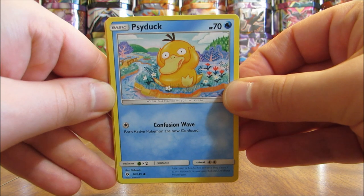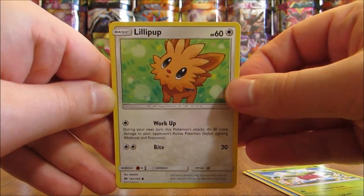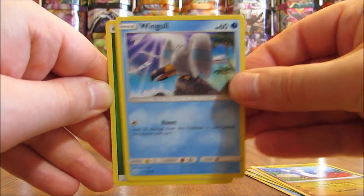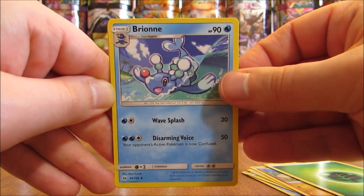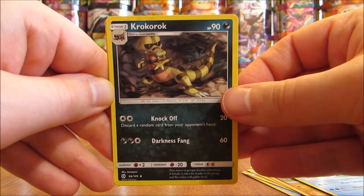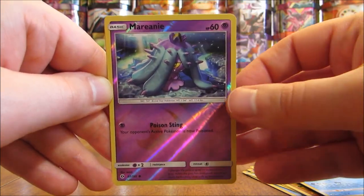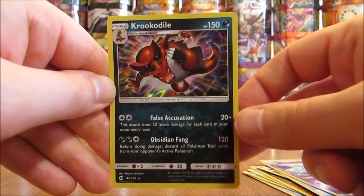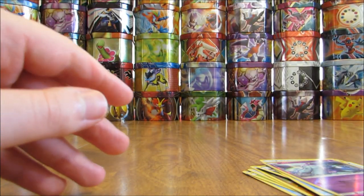This pack here starts off with Psyduck, Bounsweet, Lillipup, Dratini, Wingull, Grass type energy, Brionne, Corphish, Pelipper, reverse hollow of Mareanie at common rarity. And the rare in this pack is a Feraligatr — that is a hollow. Third hollow pull of this half of the box.